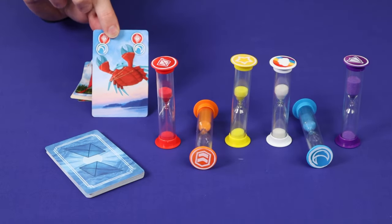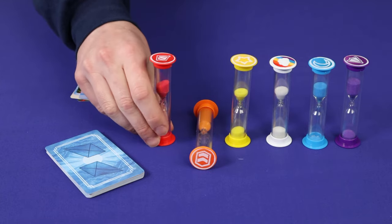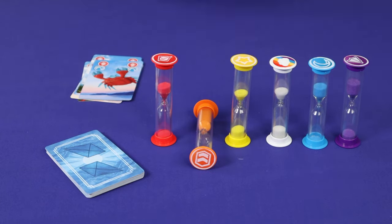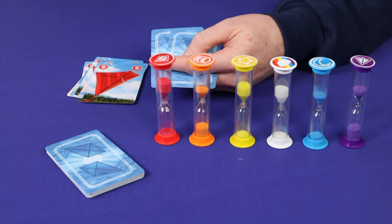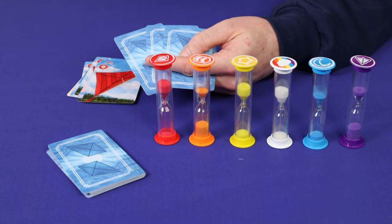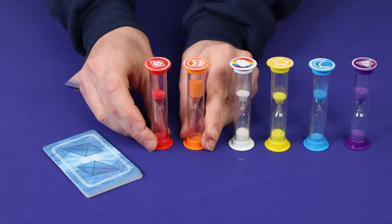If you play a card showing two kites, then you must flip both of those hourglasses — either standing them up if they're lying down, or flipping them over if they're upright. You cannot touch the white hourglass using a double kite card. The player who plays the card must be the one to physically flip the hourglass. To end your turn, draw a new card from the draw deck and play immediately passes to the next player clockwise.